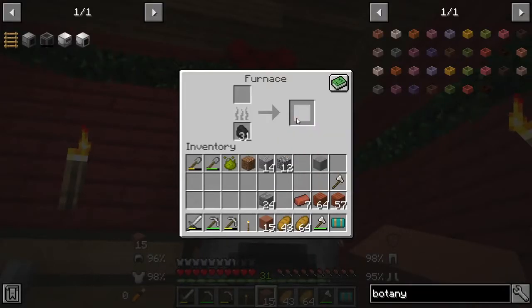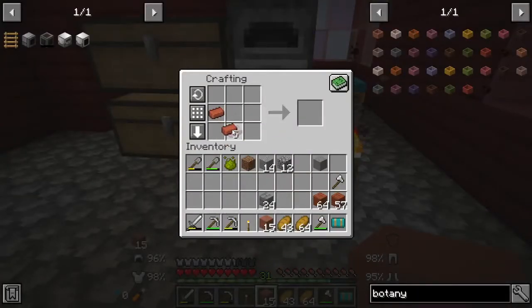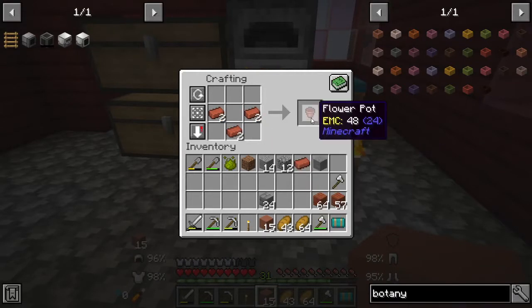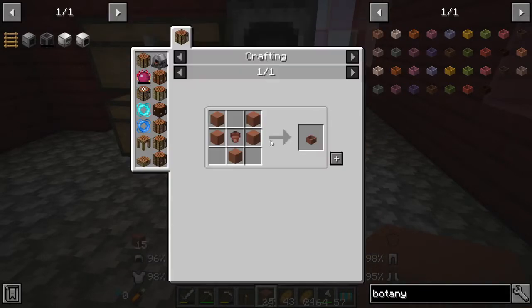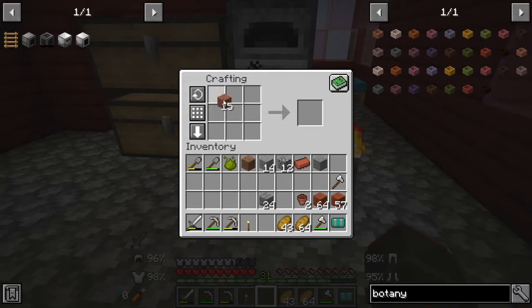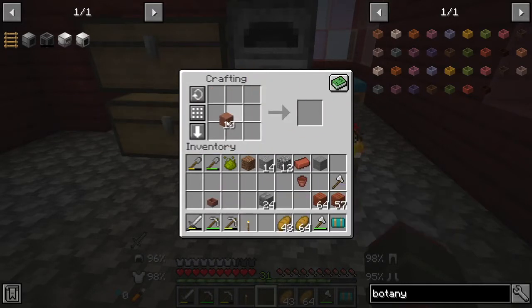We have plenty now to start on the pots. We're going to make two flower pots to start. The recipe is two terracottas here — five terracottas in total — and that will make us a single botany pot. We'll just keep going through the process: put it down, grab another one.